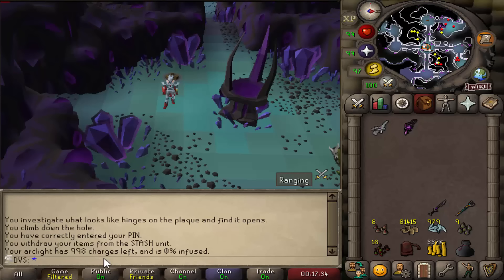I want to get this to probably around 5,000 charges — I'm hoping that'll be enough for me to get the drop from Tormented Demons. There's also this infused mechanic where every 10 Tormented Demons you kill you get 1% infused, and you can mix and match them. So if I have 50% infused and 5,000 Arclight charges, it'll count as having 10,000.